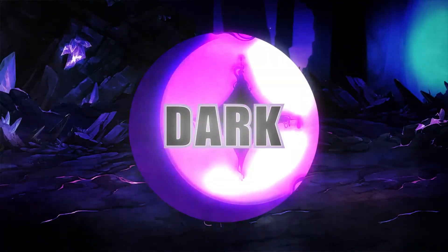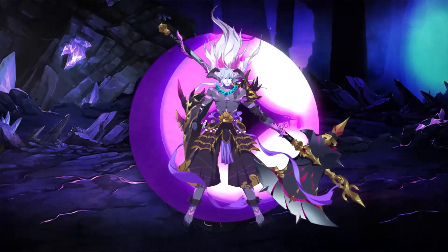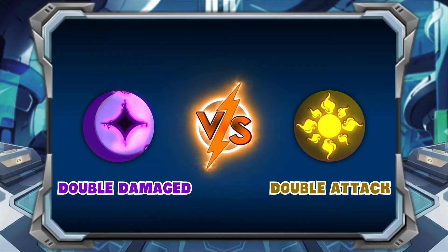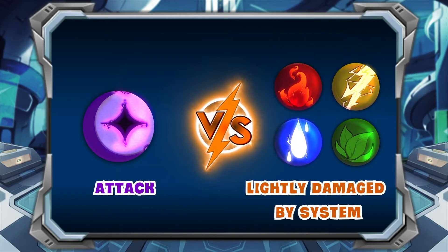The second type is Dark, with monsters Niawang, Vega, and Gyra. Attack Ability: Double attack against type Light. Takes double damage if confronted with type Light. Lightly damaged by Water, Fire, Earth, and Thunder.